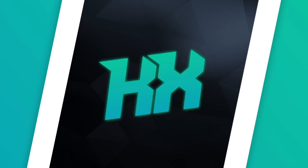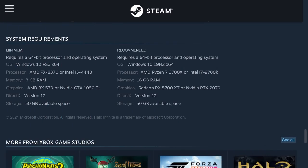The PC requirements have been revealed on the Steam webpage, showcasing the minimum and recommended specs — and the recommended specs seem pretty high. For the minimum, what you need to at least play Halo Infinite: an AMD FX 8370 or Intel i5-4440 CPU, at least 8GB of RAM, and for graphics cards an AMD RX 570 or NVIDIA GTX 1050 Ti. Also notable: only 50GB of available space is needed.